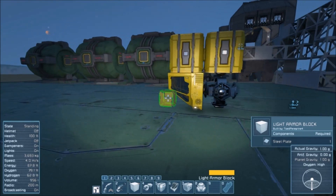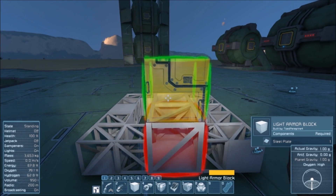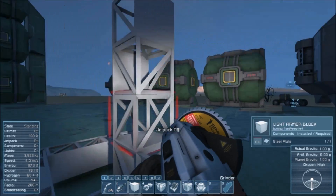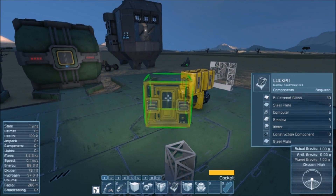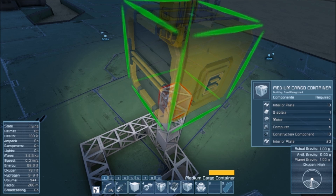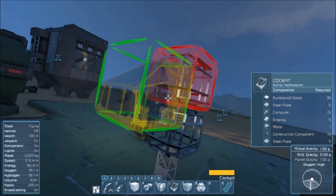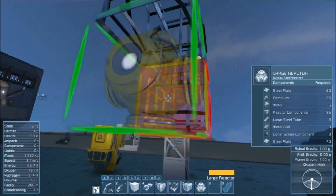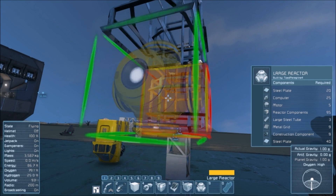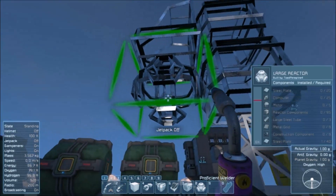We're going to have this guy come up right off the back. Grab the medium cargo container, going just like that. Cockpit right on the face. And reactor facing just like that. Perfect. Now it won't tip — probably.